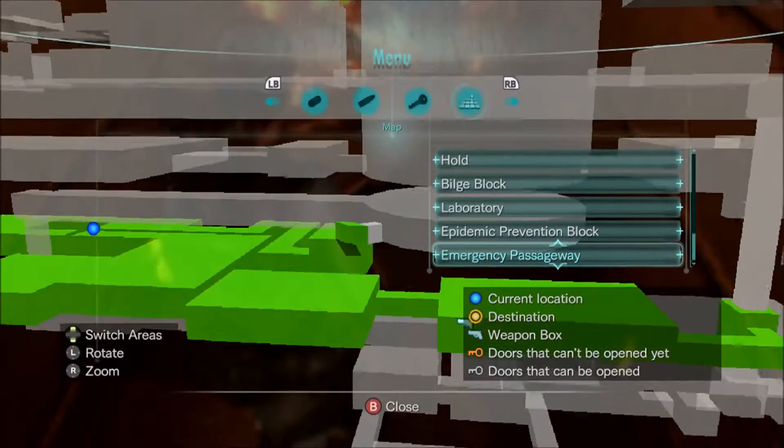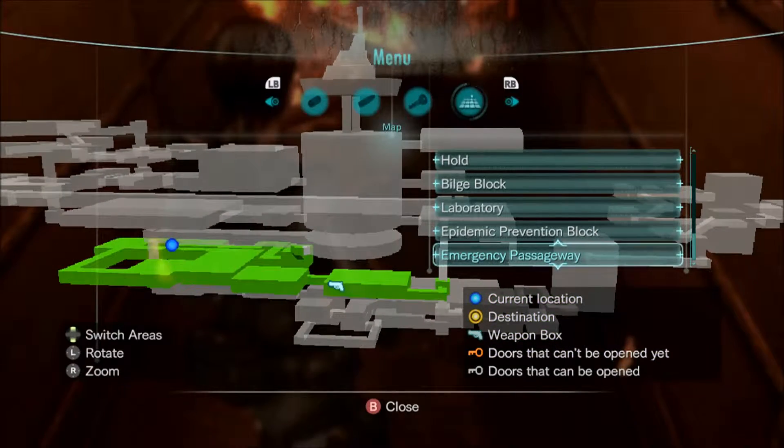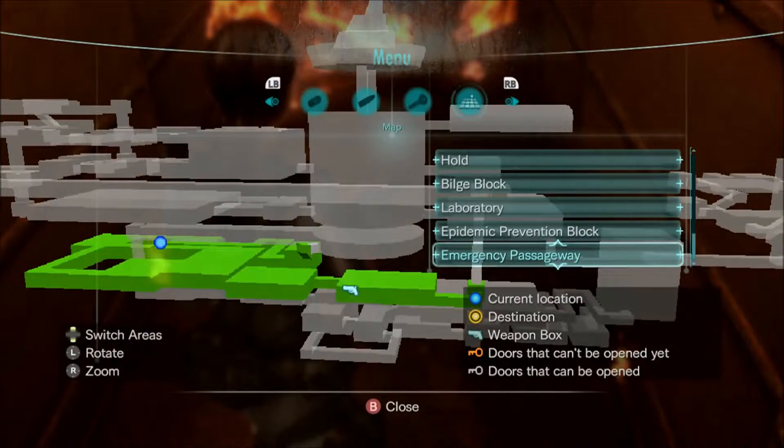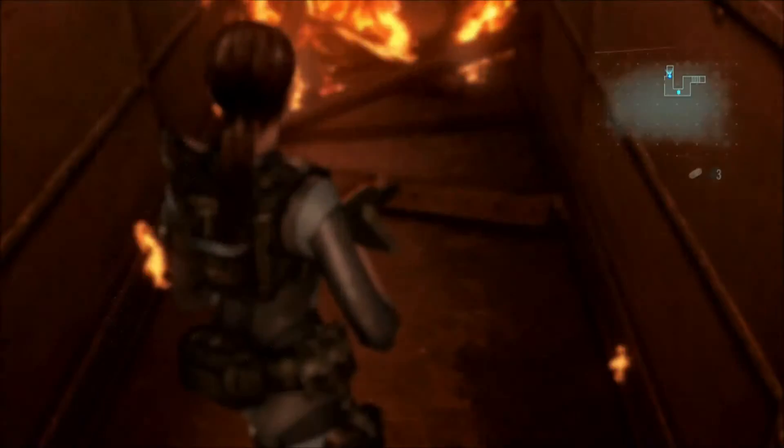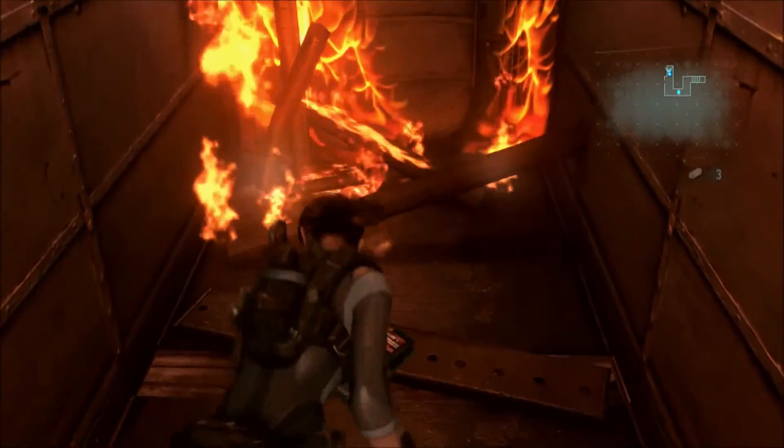The emergency passageway it is located in, beginning of Chapter 10, Part 2. And this enables us to have a capacity — providing that you've got every other case in the game so far — you will have 120 Handgun Ammo Bullet Capacity as soon as we get this one.